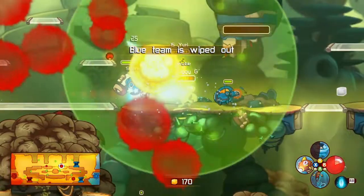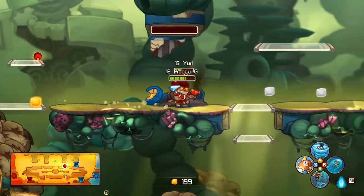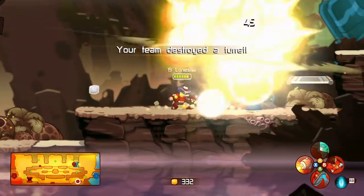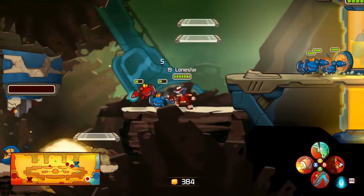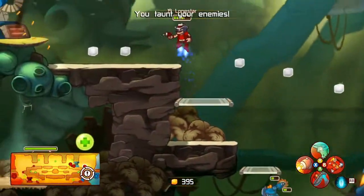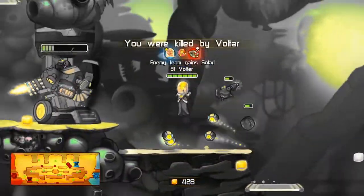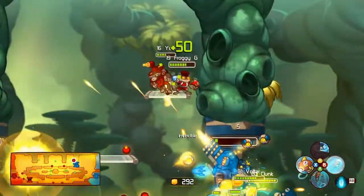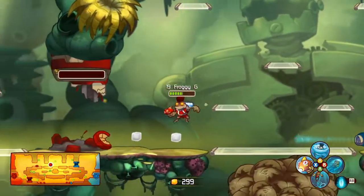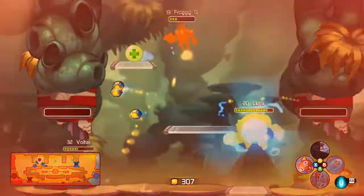Now it's three against nil — Team Red can punish Team Blue for their overextension. Froggy G is making use of his invulnerability and actually pushing two turrets at the same time. If they can take both down, they'll get two Super Droids at the same time, which could really help in pushing. Leon, at very low health, pushes Lone Star into a turret — Lone Star dies, but then Leon dies too. Froggy G's agility-focused upgrades are really starting to pay off now.